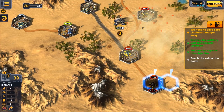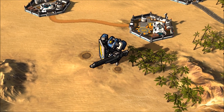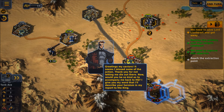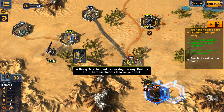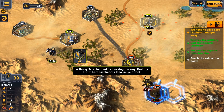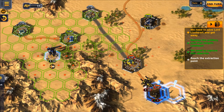Now we shall be able to reach it and reclaim control over him and his armor. Lionheart is back — alive and ready. 'Greetings, my saviors. It seems I missed some of the action. Thank you for not letting me die out there. Would you be so kind as to accompany me back to HQ? I give you my word I'll describe your heroism in my report to the King.' A heavy scorpion tank is blocking the way — destroy it with Lord Lionheart's long-range attack. That totally didn't work.